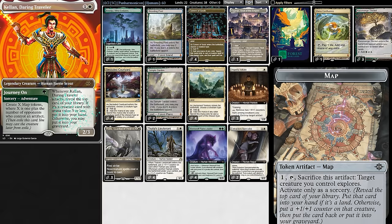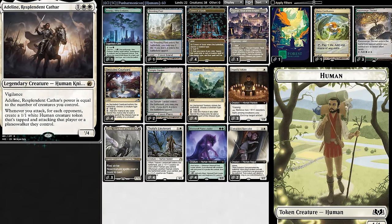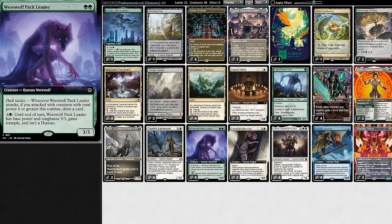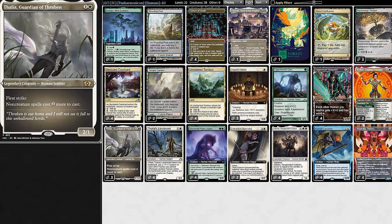When Kellan attacks, if the top card of the deck is a weenie, we put it in hand. Perhaps the best trigger in our deck is Adeline — when we attack, we make a token. Then there's a specialist to reanimate, pack leader to draw cards, lieutenant to buff, and the only creature without a trigger: Thalia, who taxes creature spells.